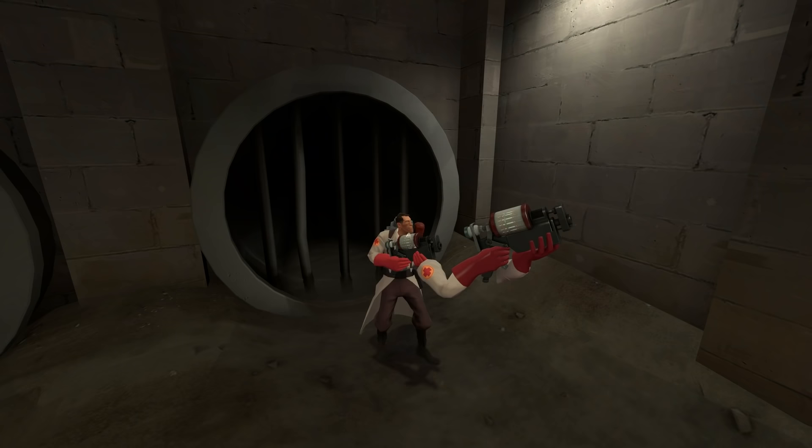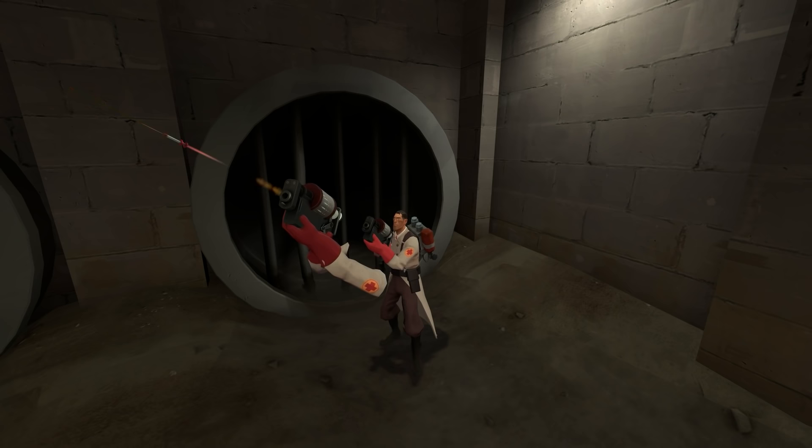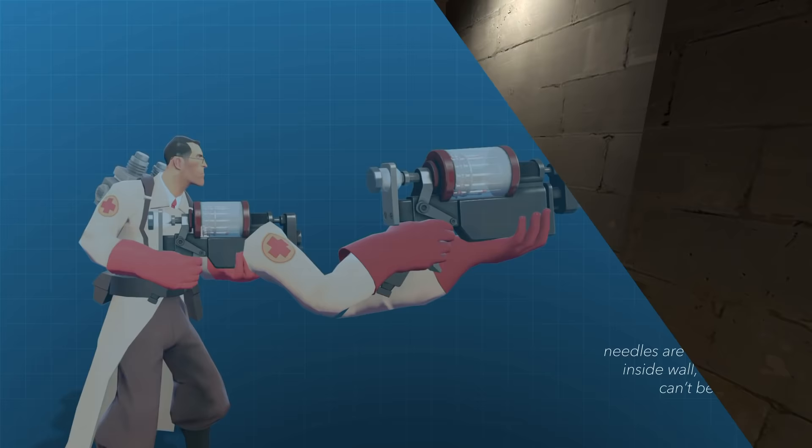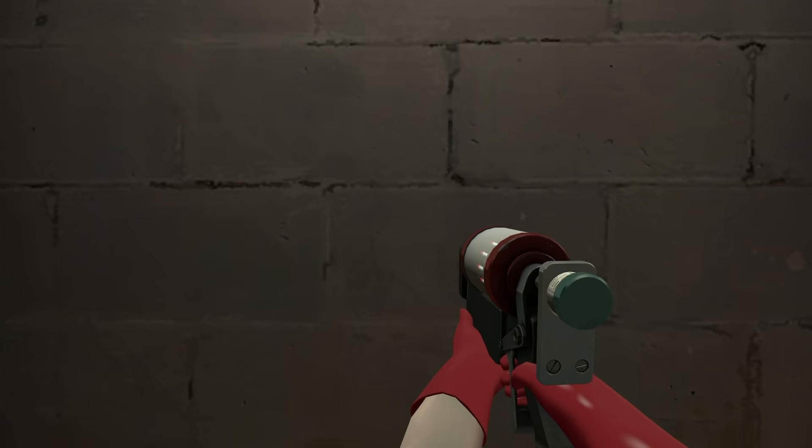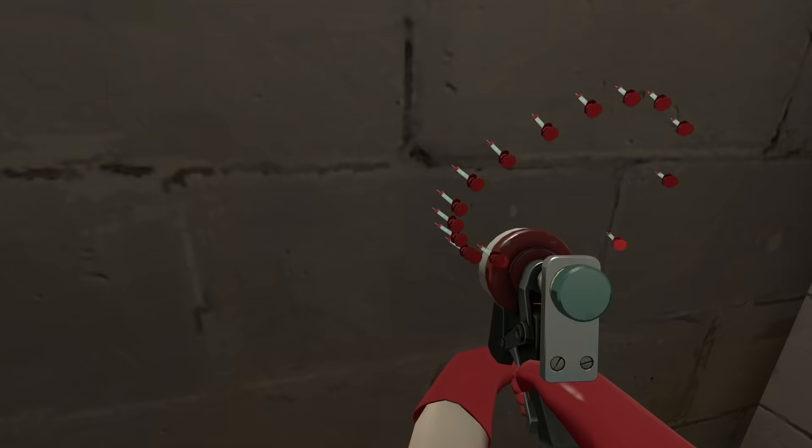Similarly, if the syringe gun's needles fire out of the view model's gun muzzle and you're up against the wall, you just wouldn't be able to see them since they're spawning inside the wall. To fix this, a 50-unit check was implemented. Every time you fire, there is a check to see if there's an obstruction 50 units behind the view model's gun muzzle. Rather than spawning the needle projectiles where they normally do, they are instead moved to spawn from the first obstruction found 50 units behind the muzzle, so the needles would spawn right on the wall and immediately stick into it.